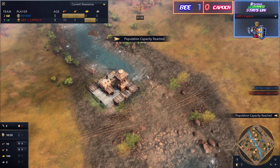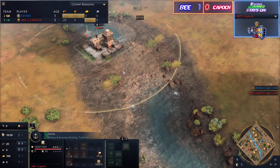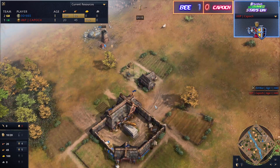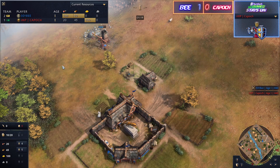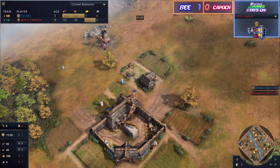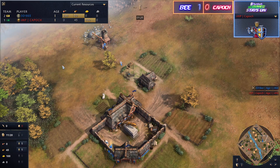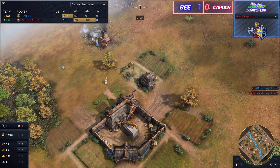It's interesting that he immediately rushes out for the dock — he'll be able to get control of that central crossing. What I'm looking to see is whether B is going to react or condense himself, because we know what HRE players like to do: they don't want to come out and play early. They want to wait until they're up in castle age — that's when they ride out.